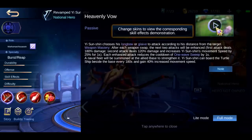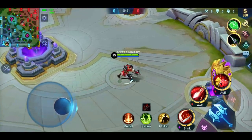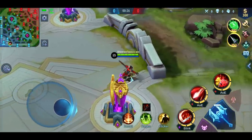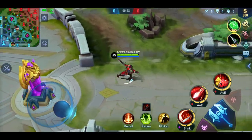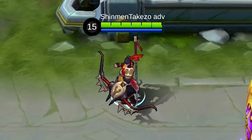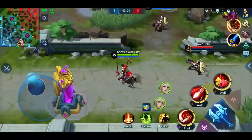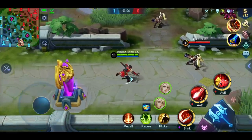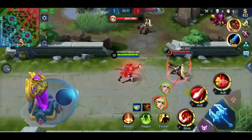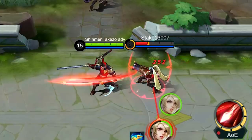Here we are in the game and this is what Yi Sun-shin looks like. Definitely a lot better than before — he doesn't have his hat anymore, he's got a bandana now, and he still has the same bow and sword. Let's check out what the new skills are. Starting with the passive: if you attack long range you're going to be attacking with the bow, and if you attack close range it's going to be a sword attack — different animation now, looks cooler.